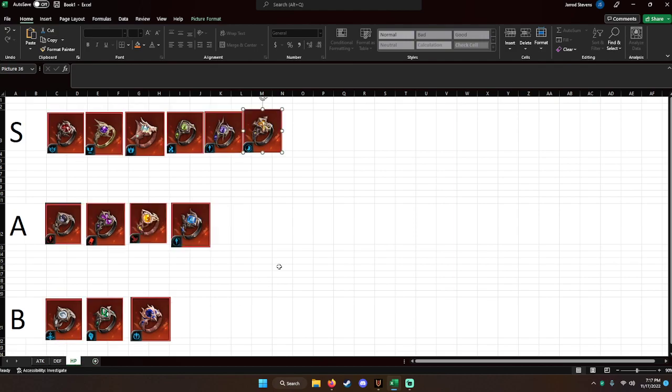Finally, the HP orbs — and this is where GR comes into play, because there's not really a lot of supports in PvP unless it's a double tank setup. So I'm mostly going to be talking about GR. Naturally, the top three are the same.